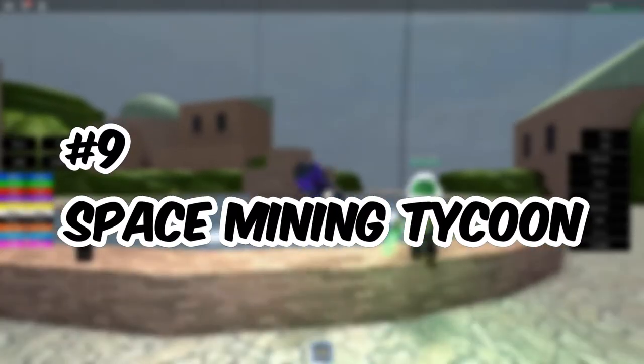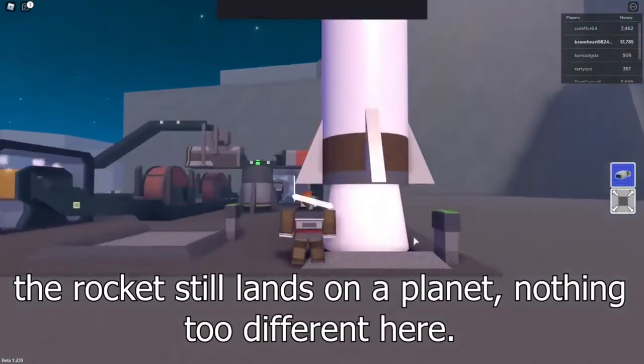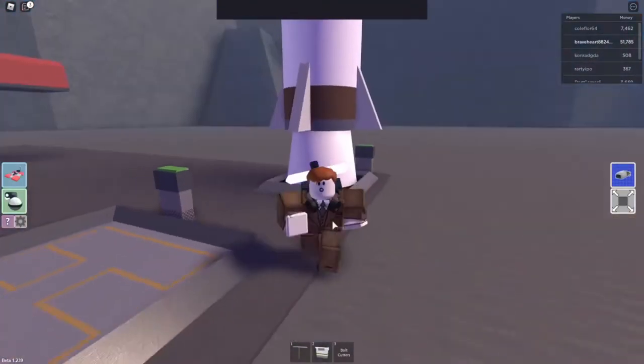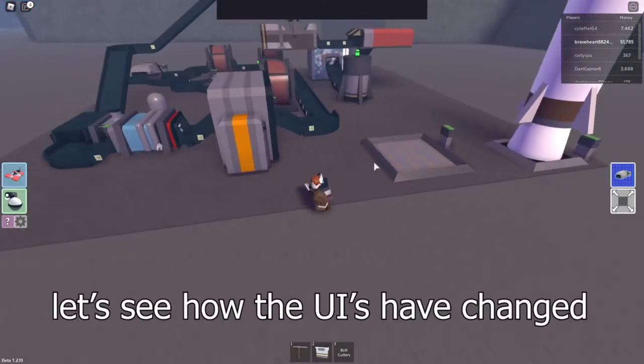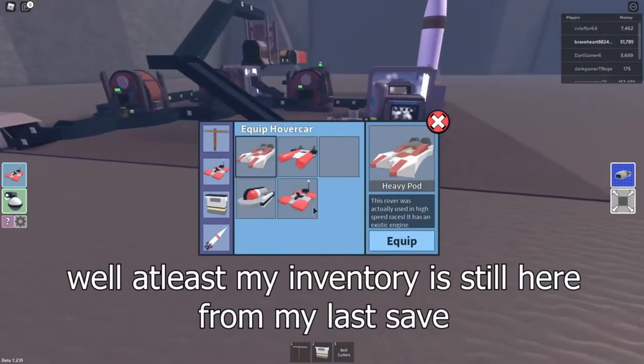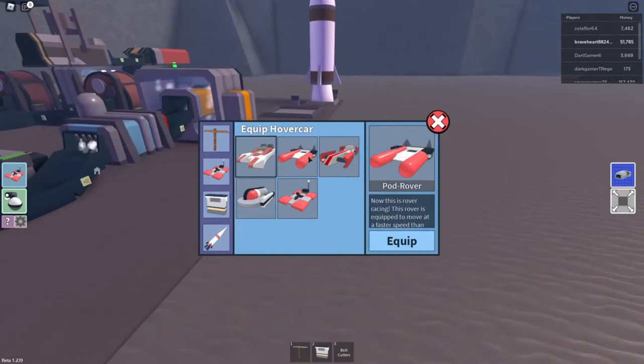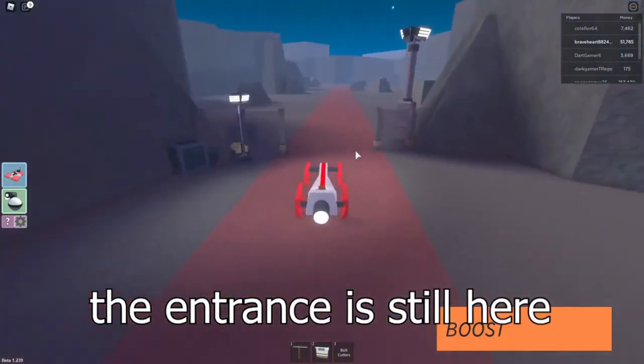Number 9: Space Mining Tycoon. As the name indicates, this sci-fi game is an interesting mining game set in space where players get to mine ore, build their base, meet other characters, and explore a variety of new planets. You can also discover an entirely new galaxy, but there's a bit of hustle involved as well, since you mine for resources only to help you stay alive. So Space Mining Tycoon is surely one of the unique science fiction games on Roblox.